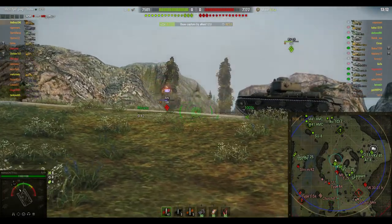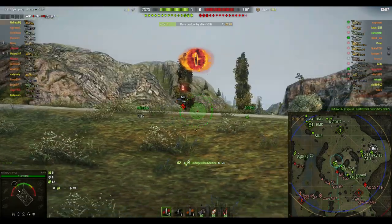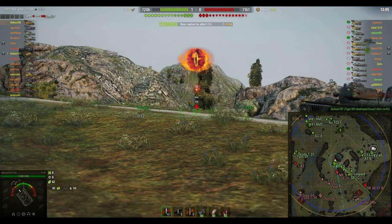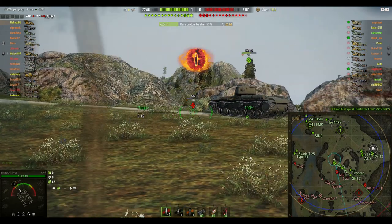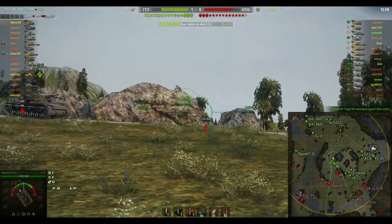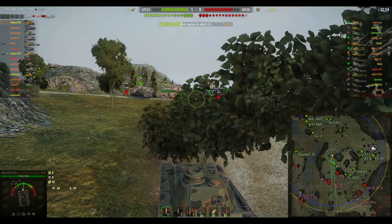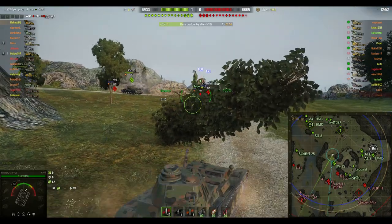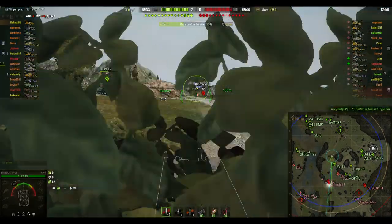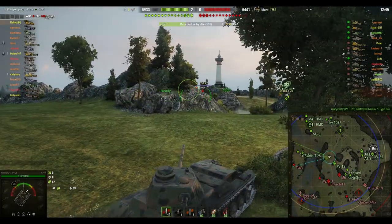He's decided to head up the hill — it's fairly mobile, can do 59 apparently. Can someone please explain how he got assistance damage for that M6 when the KV-1S is right there and firing at it? The mechanics of this game just seem to go completely weird.